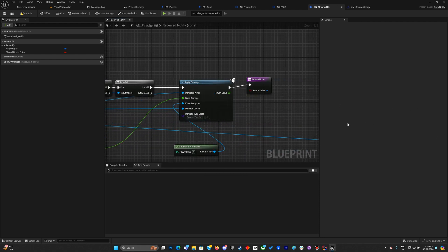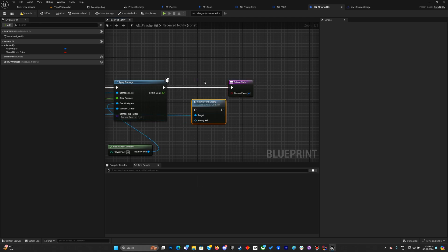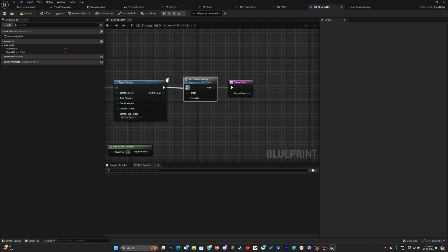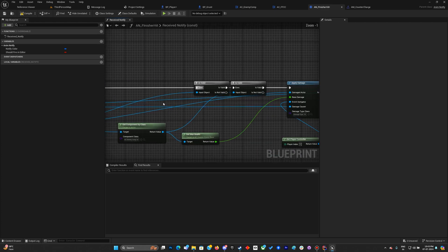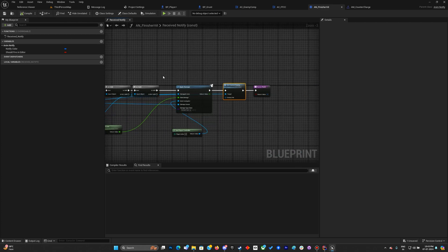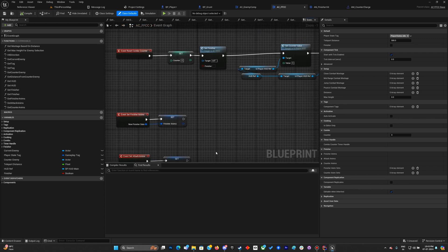Since we're calling the apply damage function on the current enemy, I need to set the current enemy to null after applying the damage. Plugging that back in should fix the first bug. I also need to check in the FFCC — where the current enemy is being set — and make sure the is-valid check is in place.